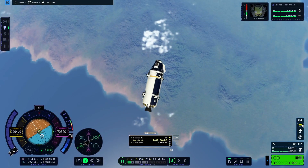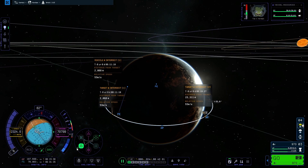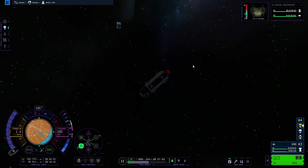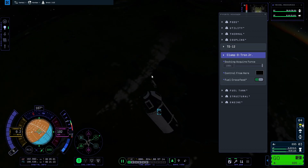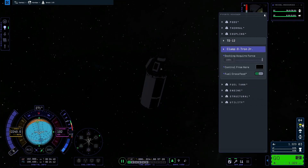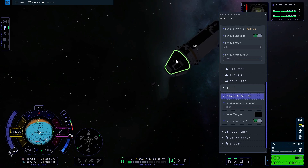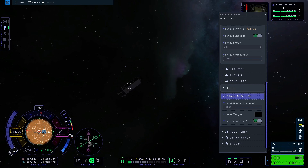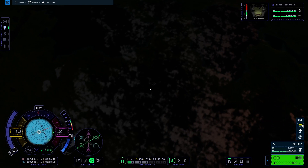Execute the burn and time warp to the closest encounter. You need to switch to navball target mode and then burn retrograde relative to your target to kill the relative velocity. This means that you and your target won't drift apart. Then point towards the target and throttle up a bit — you don't want to go too fast. If you start going further from the target, point retrograde, kill off relative velocity, and burn towards the target again. Repeat this till you're within hundreds of meters of the target. Now that you're so close, kill off your relative velocity one more time.